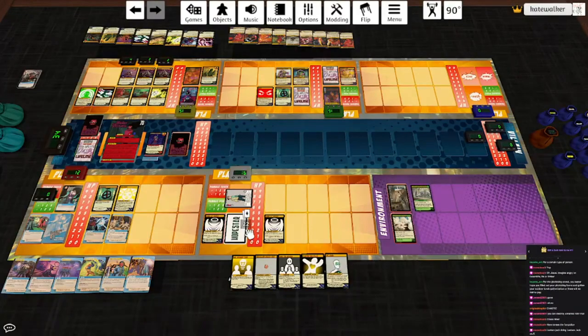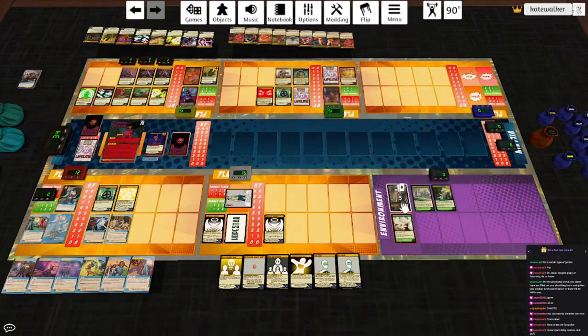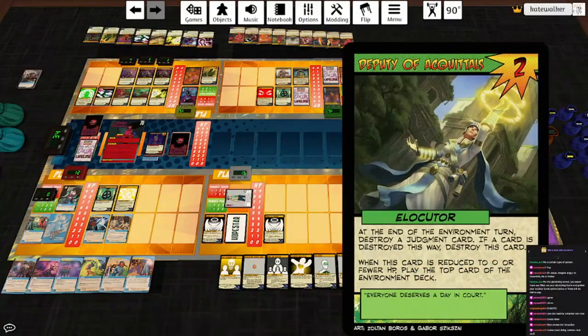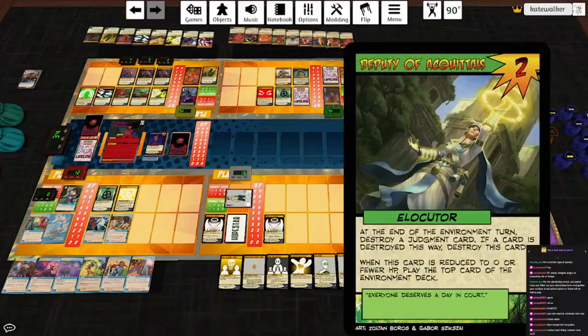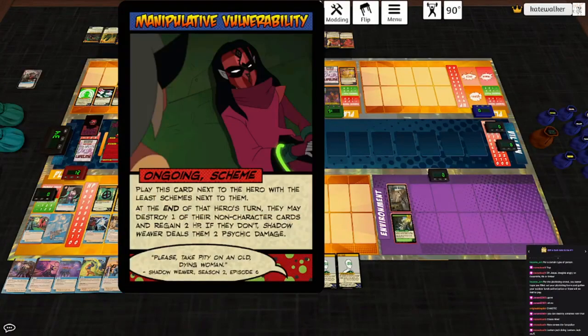Azorius Senate plays Deputy of Acquittals, which discards the top card of the Environment deck and takes a damage. End of the environment turn: destroy a Judgment card. The card is destroyed, which then destroys itself. She has six cards beneath her — she does not flip. Instead she plays Manipulative Vulnerability — during that hero's turn they may destroy one of their non-character cards and gain two HP; if they don't, Shadow Weaver deals them two psychic damage. I can put that on Lifeline — I'll be fine.